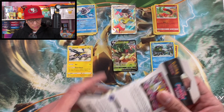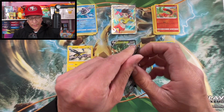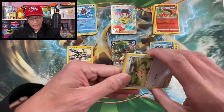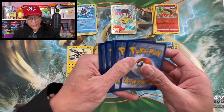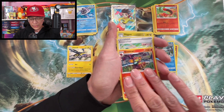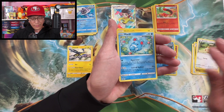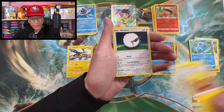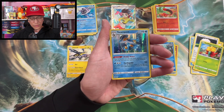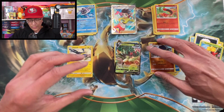Oops, almost dropped the pack! Black-bordered code card — let's see the hit. Water Energy, Simisear, Corsola, Sliggoo, Marowak, Meowth, Helioptile, Wooloo, Gothitelle reverse holographic. Swampert — that's a regular holo rare.